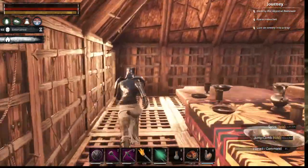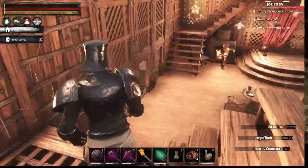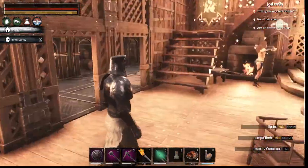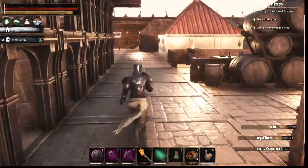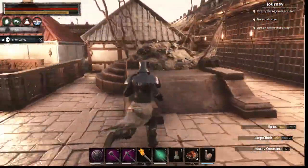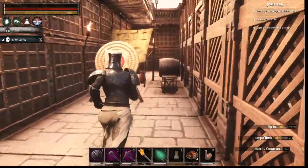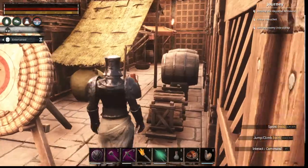Nice little upstairs area in the tavern. And then over here we start into another religious area. Of course Zath — the first altar was Jabal Sag. And that does sound really bad when you say it out loud.